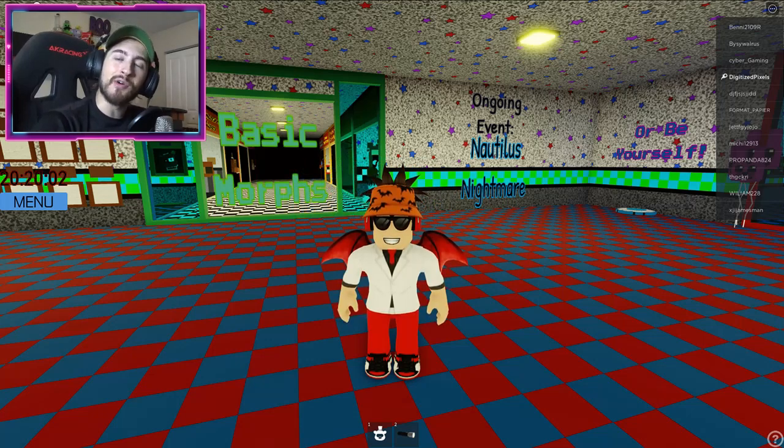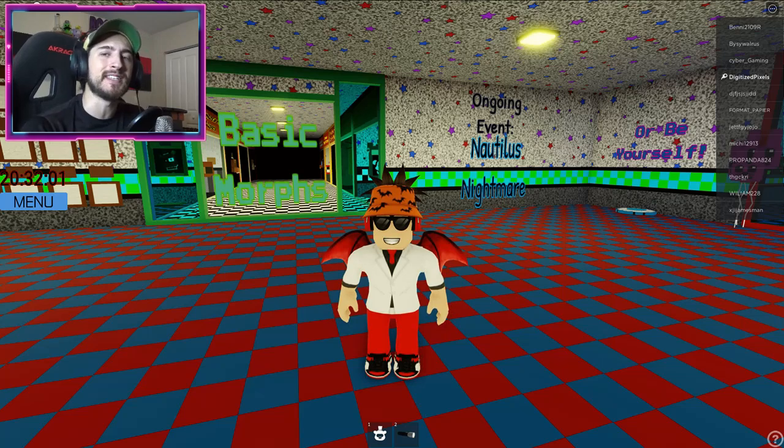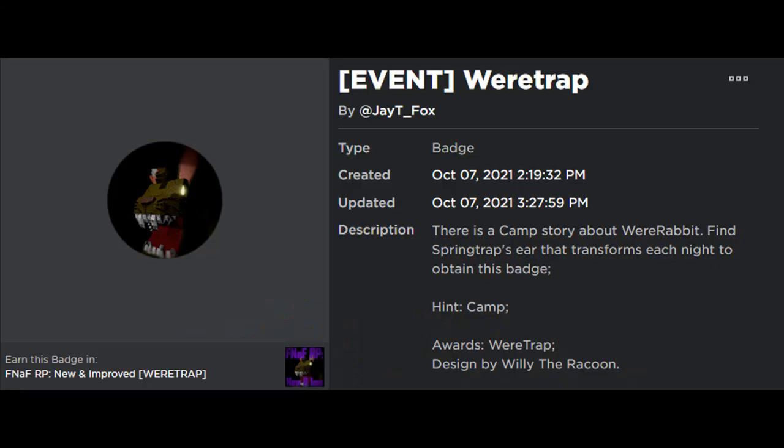Hello everybody and welcome back to another episode. Today on Roblox, my name is Digi and I'm showing you guys how to get the badge called Wear Trap. There is a camp story about Wear Rabbit — find spring traps ear that transforms each night to obtain this badge. Hint: camp awards Wear Trap, designed by Willie the Raccoon.